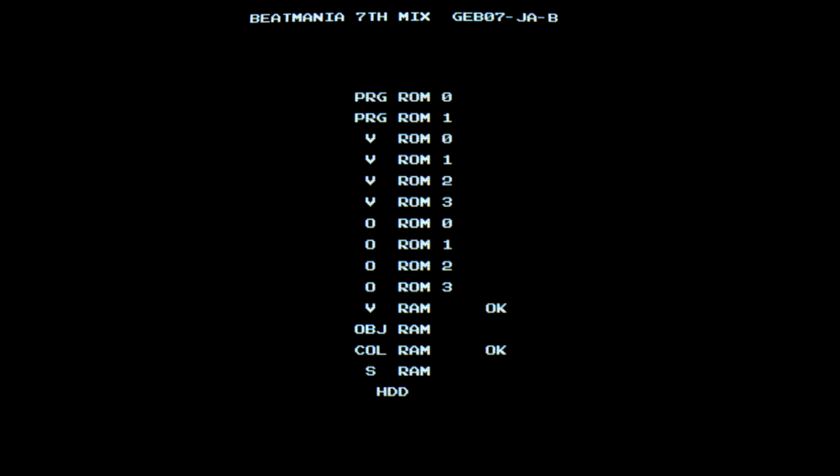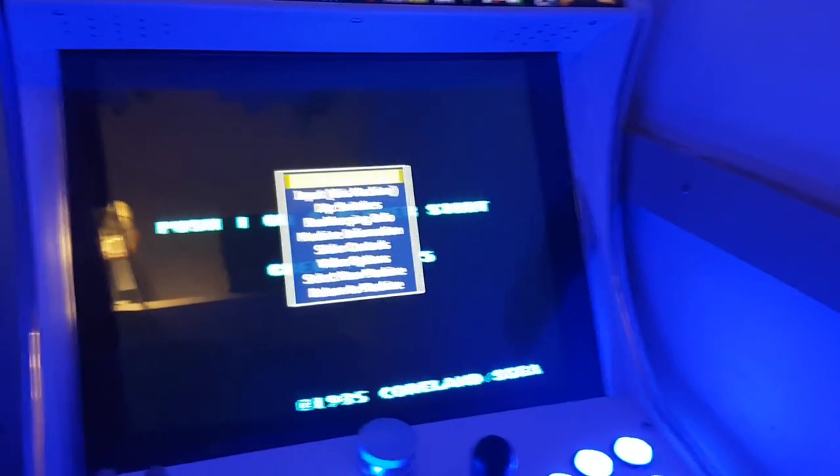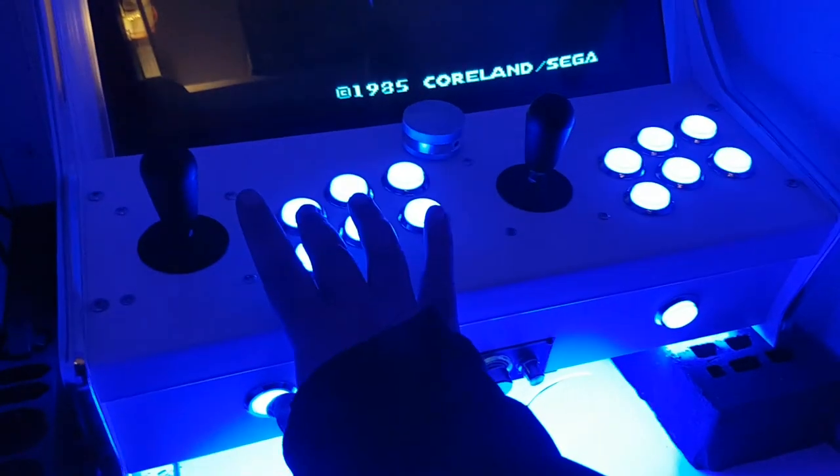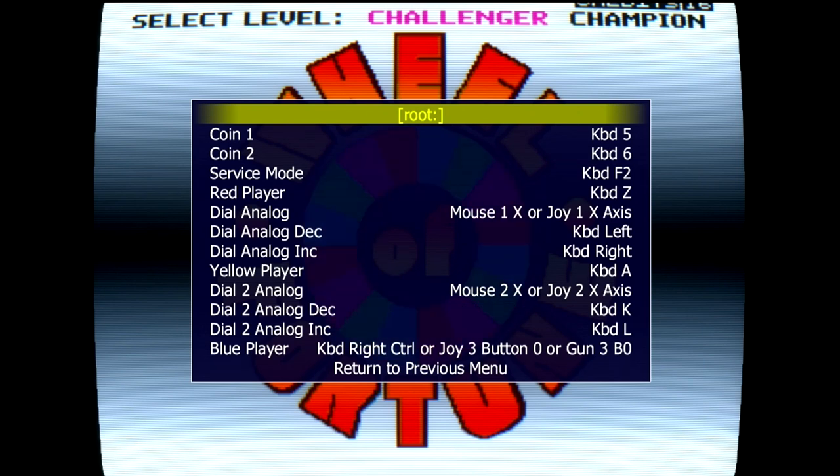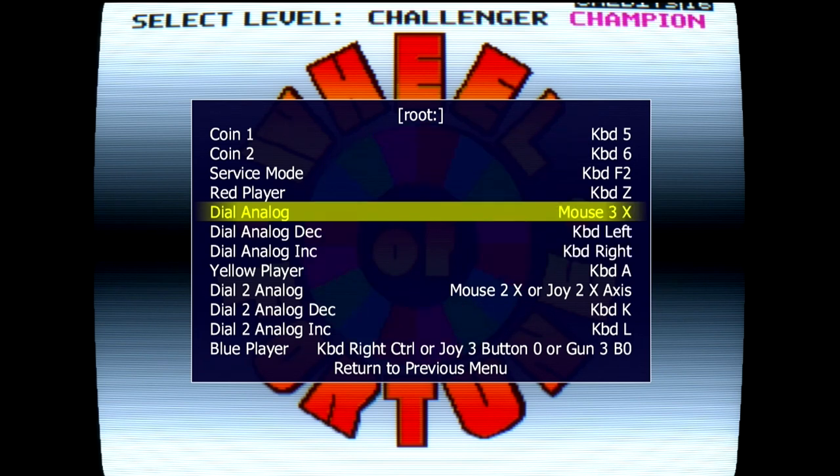It doesn't matter if I try to start a Beatmania game, a part of the Dance Dance Revolution series, or any other Konami music title — none of them even make it to the start screen. Games which were played with a spinner in the arcade can be controlled with a stick now. But since I paid a little more money to have a spinner installed in my machine, I wanted to use it. It didn't work directly out of the box, but setting it up as the main control option was incredibly easy. I didn't even have to leave MAME or attach a mouse and keyboard to the unit. All it took was a button combination and I entered a settings menu. Once I picked the right option, I could simply move the spinner and after that it became the controller for that specific game for all time.